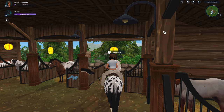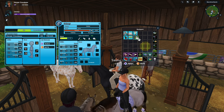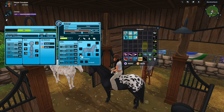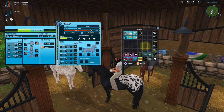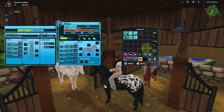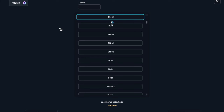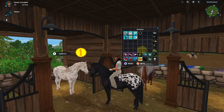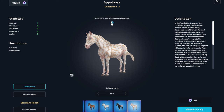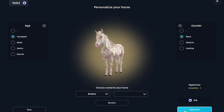I'm gonna take my tack off so I can ride her right now. I spent so many hours last night maxing Galaxy, this horse, just so I could have both of my Appaloosas maxed before I bought another one. Oh wait, Birch — she looks like a birch tree — but okay, no, I'm gonna name her Bubble. She's so cute, I've been so excited for this horse.